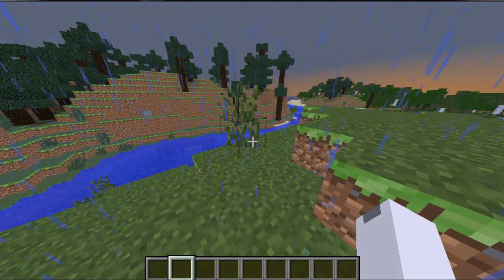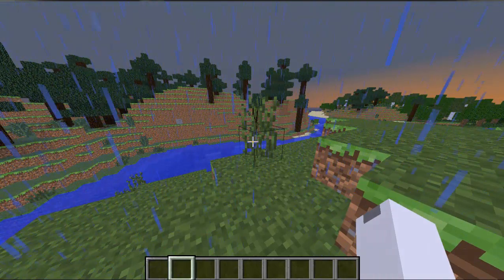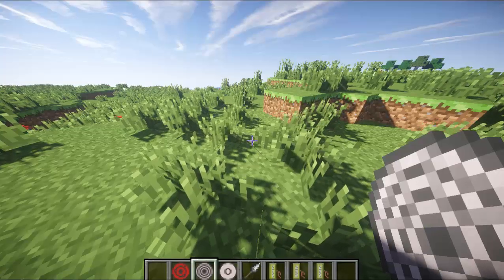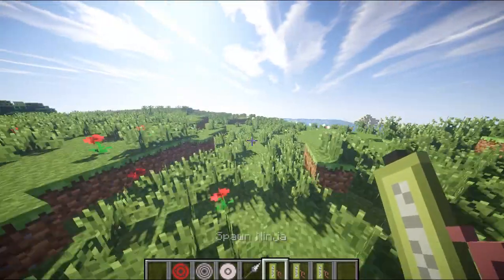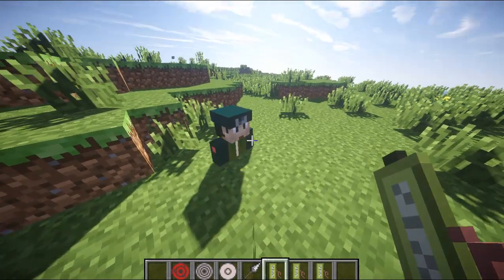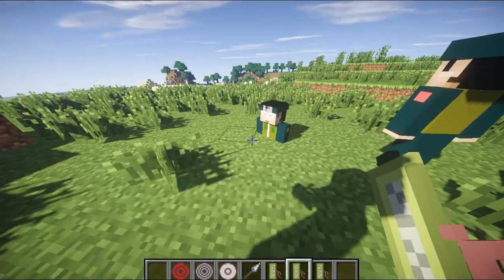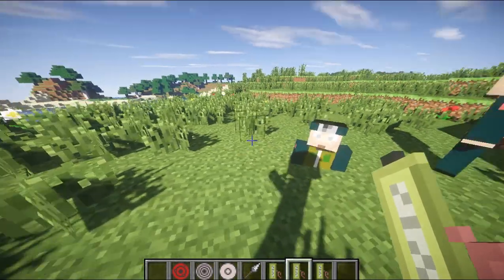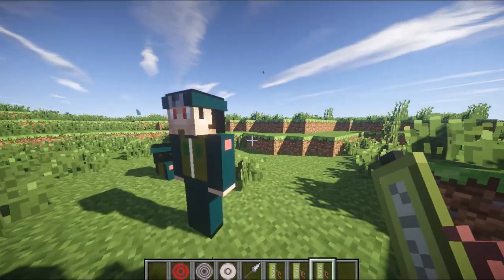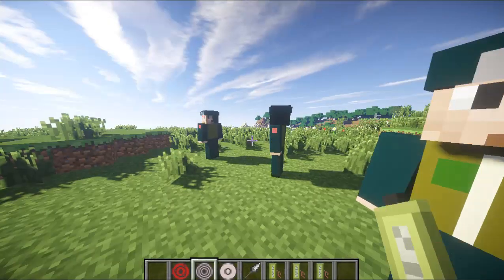The first thing you need to do is clear the weather, and I'll be right back once I get everything set up. Alright, I'm back and I'm pretty much ready to show you guys what this mod does. Right here we have ninjas that will spawn naturally in your world. There's the regular one, you can get a Hyuga ninja — he looks pretty much the same except his eyes are white — and then Uchiha, and his eyes are red.